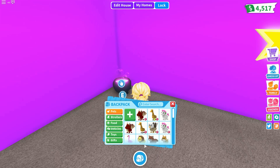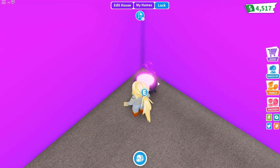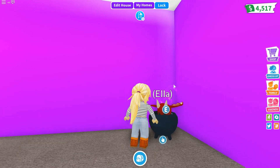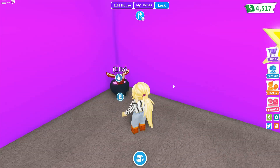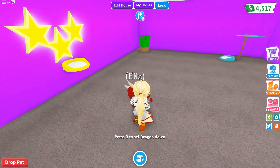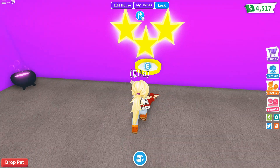The first one is a cauldron and I think it will look best with a dragon because it's medieval. That looks pretty cute. The next one is a star one and I think the dragon looks best in this as well because Ella's a star.